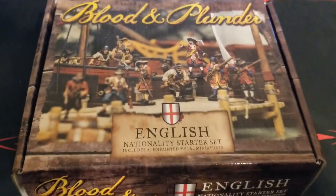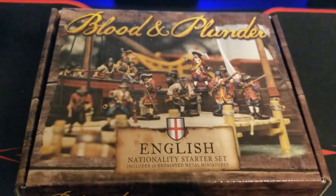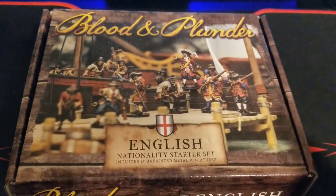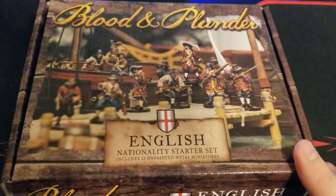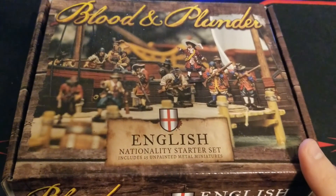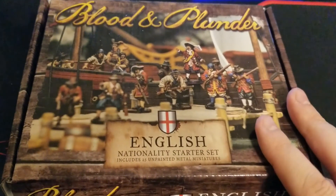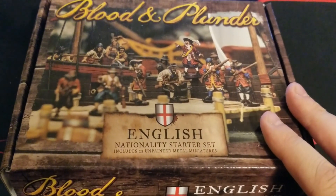What's up guys, welcome back to the channel and some more Blood and Plunder coverage. We have an English starter set that we're going to take a look at today. We have one of our contributors getting into the game with English, so happy to take a look at this and see what you get on the English side. As normal, you get 25 figures and we'll see how that breaks down here in just a moment.